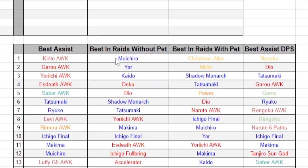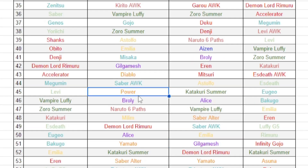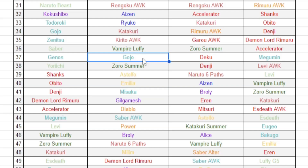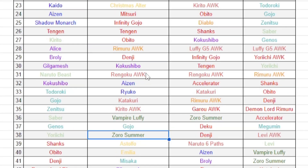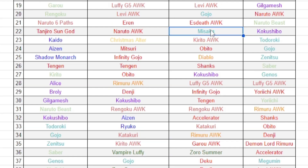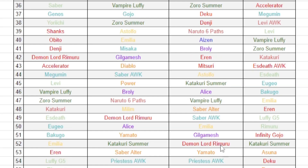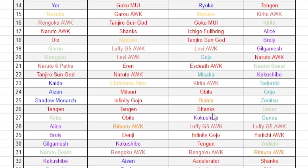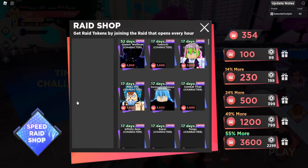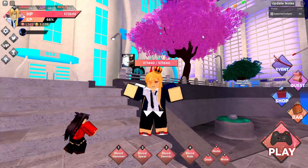If you look at the best characters in raids without a pet, she's about as good as Diablo, Yamato, and Saber Altar — and those are good characters. Misaka and Gojo are a bit better than Power, but it's not a big difference. When it comes to using a pet, Gojo and Misaka are quite high up, but Yamato and Saber Altar are really bad. Power is among the best with a good pet. There are good characters that are not raid characters — such as Power — and I would definitely say she's someone you should try to get, as a main and not as an assist.